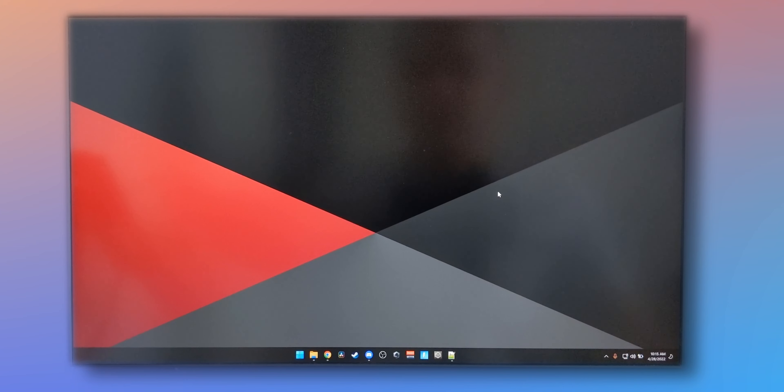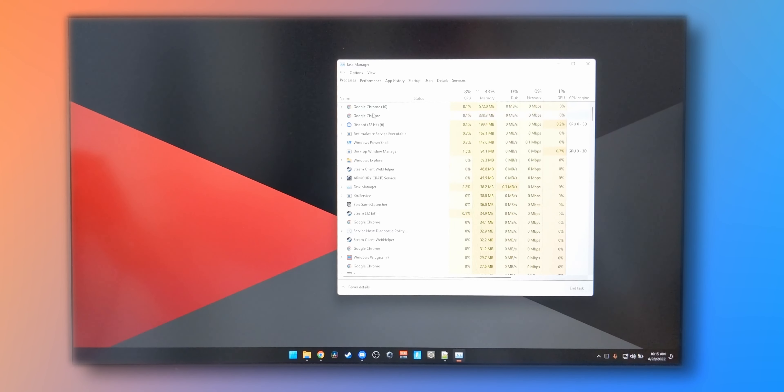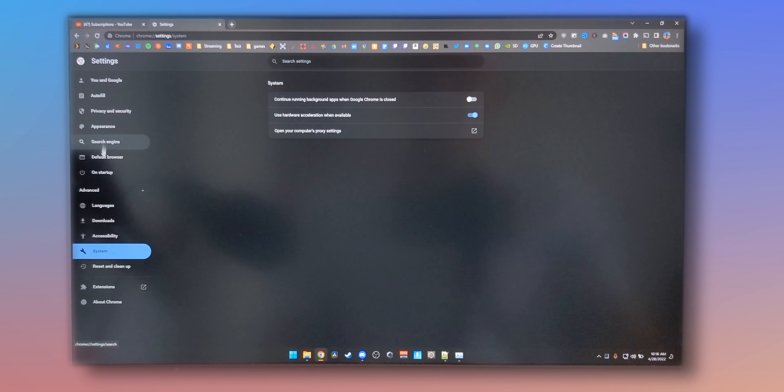First, let's take out the obvious stuff that's always consuming CPU in the background. If you check your processes right now, you'll see Google Chrome — even with the window closed it can show one to two percent idle CPU usage, and more if you have a YouTube video playing. Go to Settings, then System, and uncheck the option that says 'continue running in background when Google Chrome is closed.'